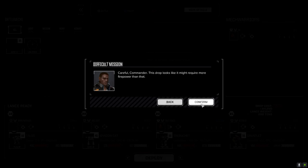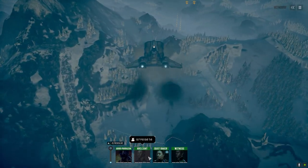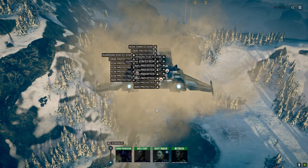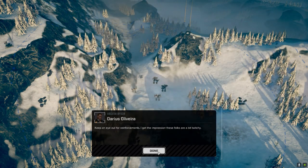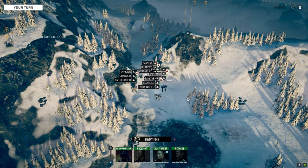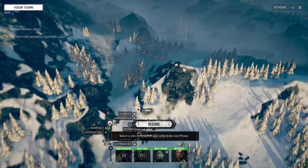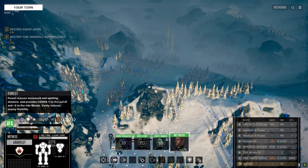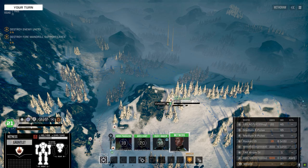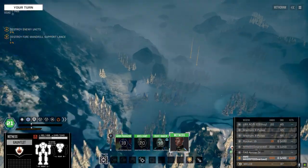All right, here we go. We've got the hill on this one — that's nice. But we don't have a fire support lance, which means it's going to be four against at least ten, and they may get reinforcements. I'm going to move and brace on this one. Let's get overload set so I don't forget, and brace.